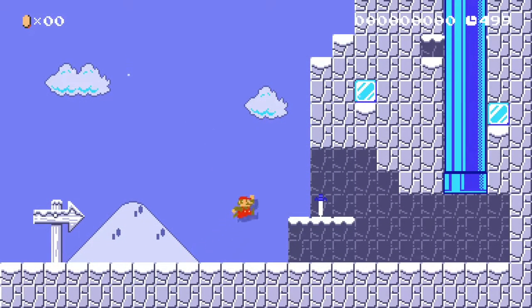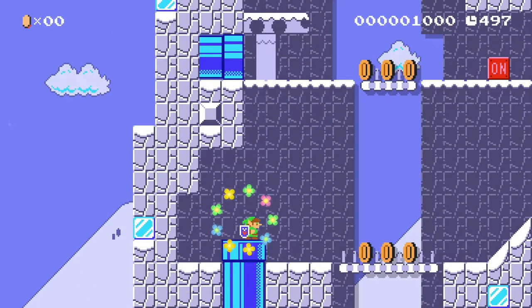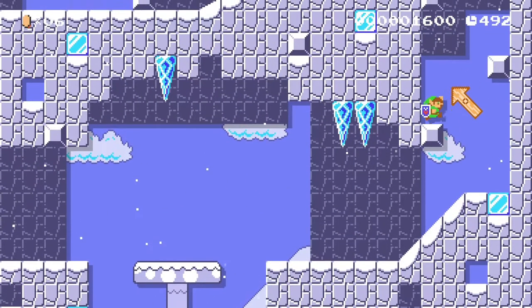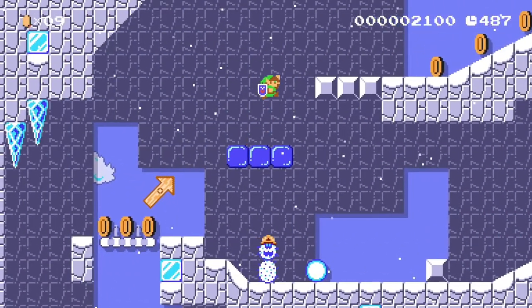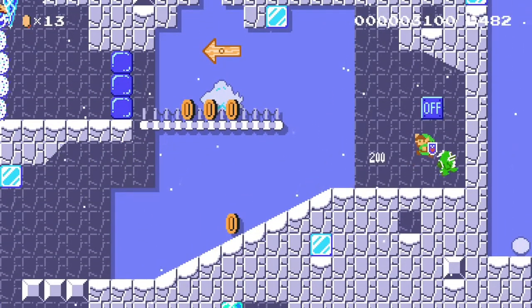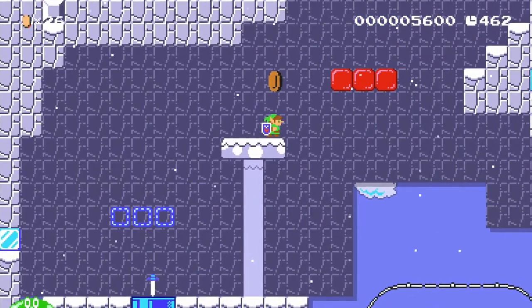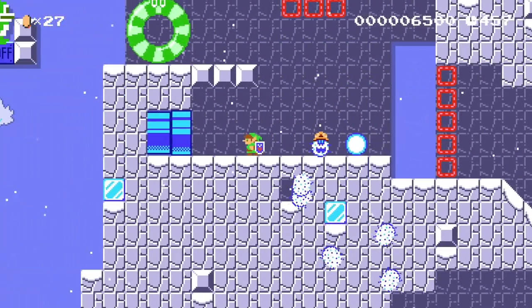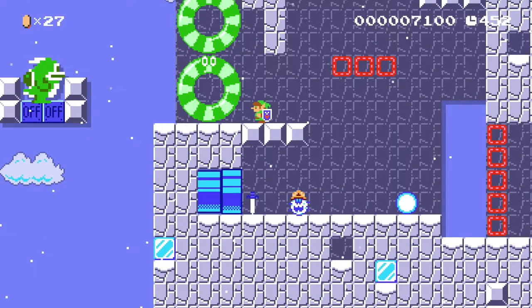Now let's look closer at the individual levels and talk about some smaller aspects that are also very important. Here we are at the foot of the On Off Mountain. Let's talk about the proportions of key elements and secondary elements. We have some enemies, then an on off block, then more on off blocks, then enemies again, and so on. The amount of key elements and secondary elements should be balanced.